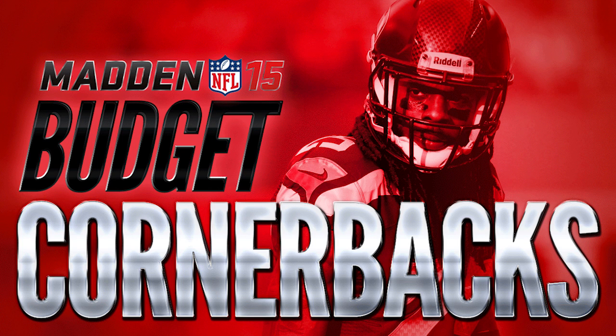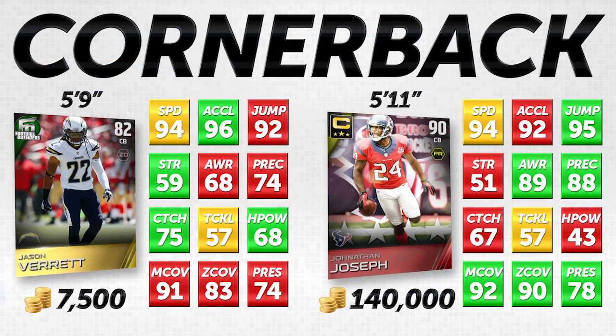There are very many different types of cornerbacks out there — your tall guys, your strong guys, your fast guys, your smart guys — and we're going to be taking a look at each of those different styles. We'll find guys that have good zone coverage, guys that have good man coverage, and we'll compare guys who are overpriced to guys that are seriously underpriced. That's really the main idea behind this series: finding guys that are the best value for the cheapest amount of coins, and our goal is to find guys that are going to do the best job for the low amount of coins that some of us still have at this point in the game.